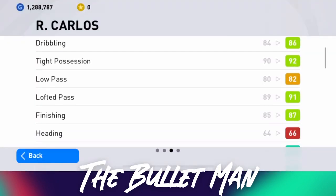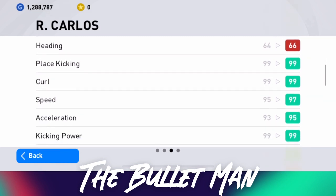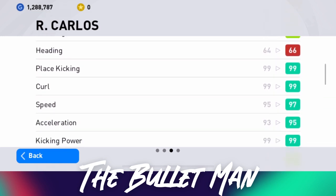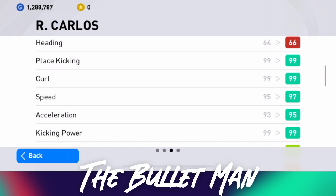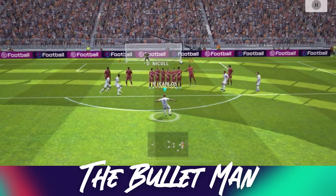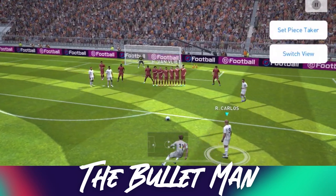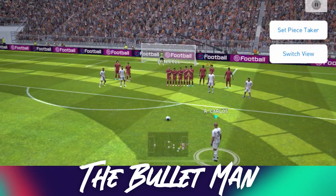I'm not hyping this card just because it's a Real Madrid card — we all know Roberto Carlos is a beast, and I'm really disappointed with that passing rating. He has a finishing of 87, which is what you'd see on wingers and attacking midfielders — and this is a full back. Then look at his blue stats: his place kicking is 99 with or without the club boost, and his curl is 99 with or without the club boost. His legend card had a place kicking of 93, and his previous Iconic Moment had it at around 97 — so this is a big upgrade. Roberto Carlos is great at dead ball situations.